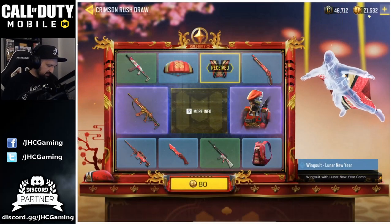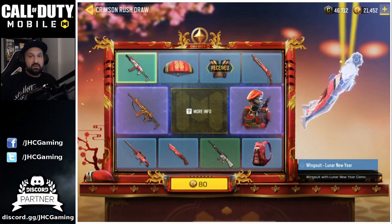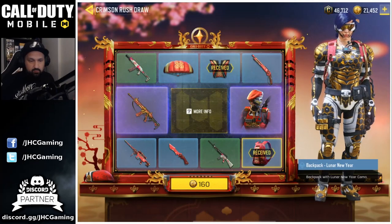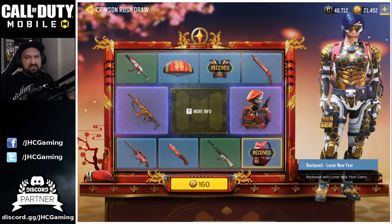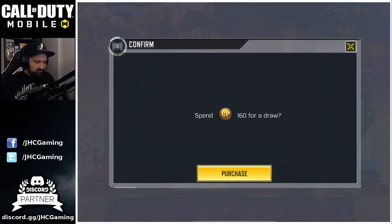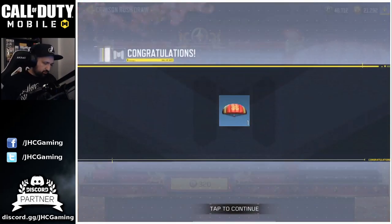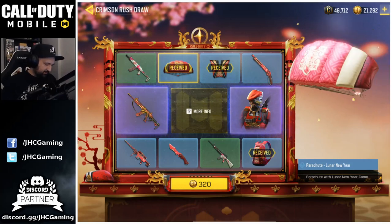Let's start with the first one — 40 card points — and we got a wingsuit. Now it's 80 card points, so yeah it's gonna go up and up. There's the backpack, cool backpack by the way. If you have a few card points and you want to gamble, you can spin once or twice, but after that 160 card points starts to get expensive. So if you go for it, be ready to go all the way. We got the parachute — pretty epic.